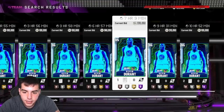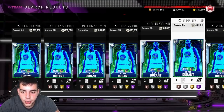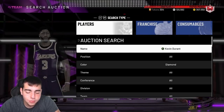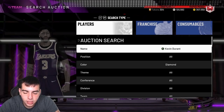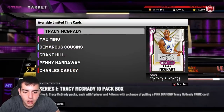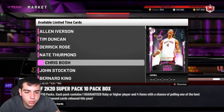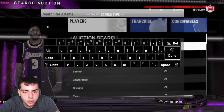KD is actually really expensive right now. If you do pull him, try to put him up on the auction as soon as possible because if you don't, you're gonna lose a lot of MT. We're definitely gonna pop packs — make sure you drop the 20K in the comments. Let's check Nate Thurman's price.